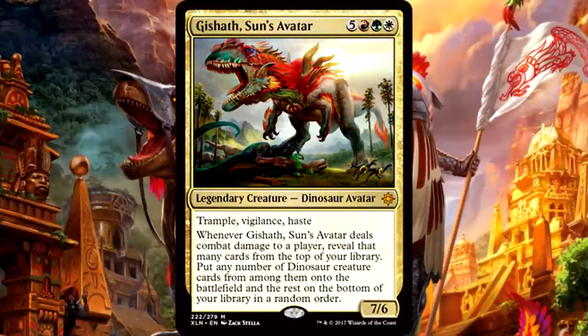Gishath, Sun's Avatar is 5 of anything, 1 red, 1 green, and 1 white for a 7/6 legendary dinosaur avatar with trample, vigilance, and haste. Whenever it deals combat damage to a player, reveal that many cards from the top of your library, put any number of dinosaur creature cards from among them onto the battlefield, and the rest on the bottom of your library in a random order. That ability is broken — it comes with haste so it can attack right away, vigilance so it can block immediately afterwards, and trample so that trigger is definitely going to activate. When it does, you're just getting so many dinosaurs for free. This avatar is nutty as all heck, and a more than worthy commander for the dinosaur tribe. What if you had double strike? You get the trigger twice. What a house.